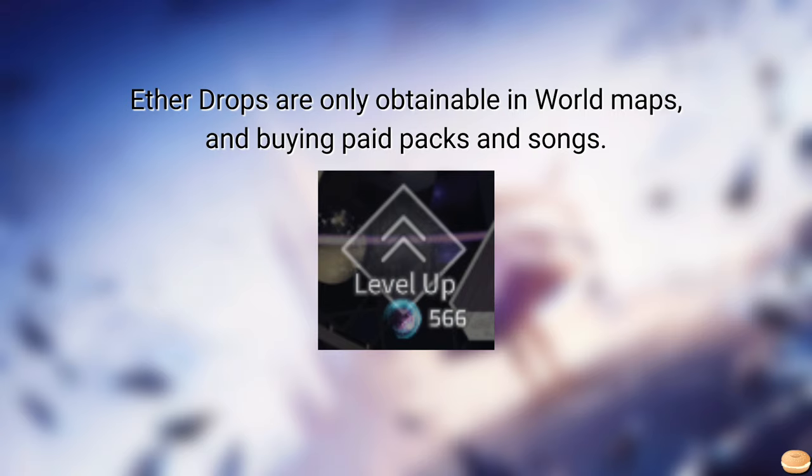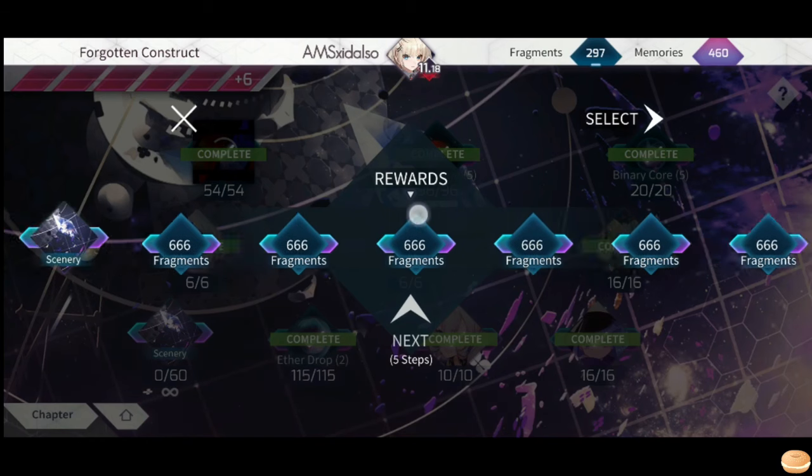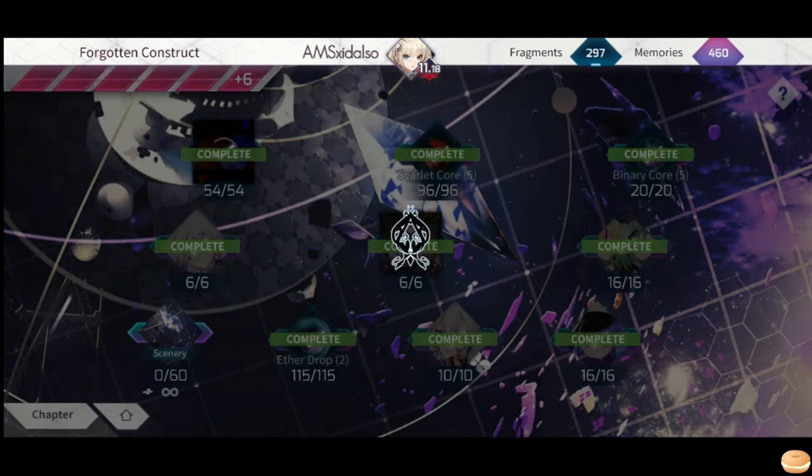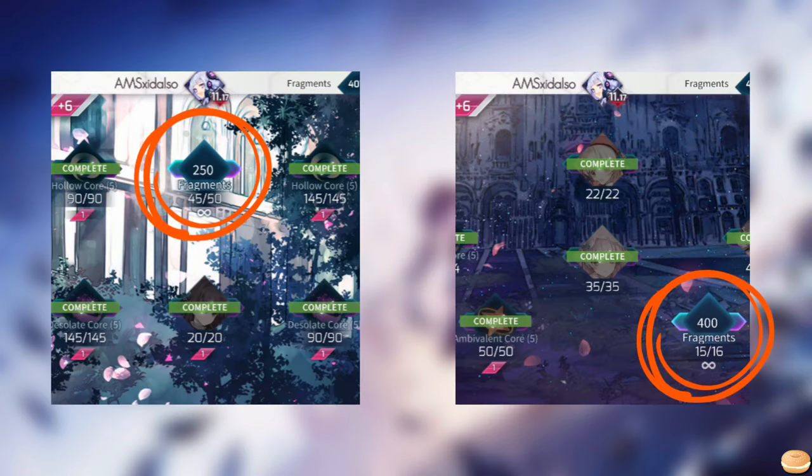If you want to make sure to level up everyone, why not? After all, you cannot level up partners outside World Mode without Etter Drops. As you progress through the game, you'll end up running out of world maps to play on — that's where infinite maps come in. Utilize these looping maps to gain extra fragments and EXP for your partners. For free-to-play players, you can unlock the infinite maps in chapters 1 and 3. The others either fall short of required steps or are restricted with payed-back requirements.